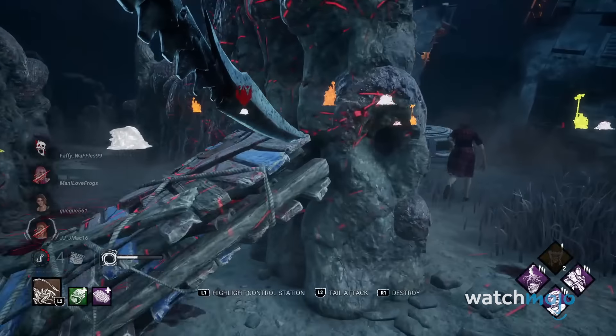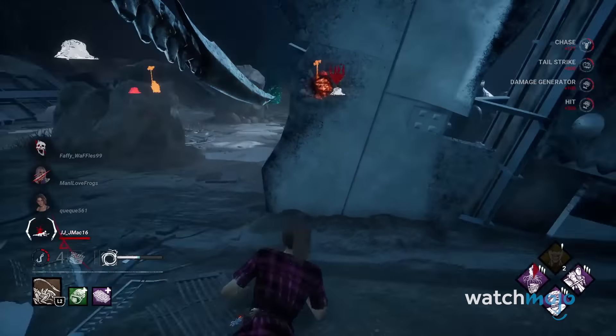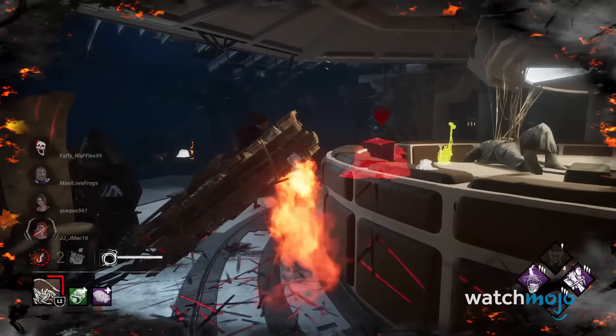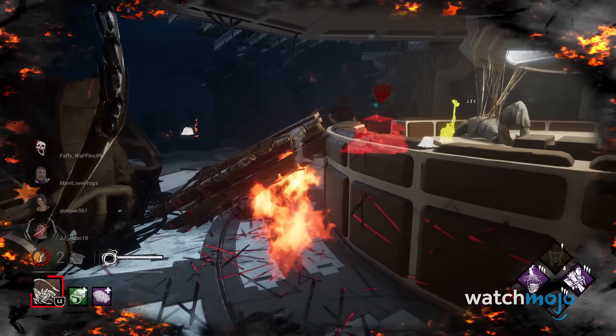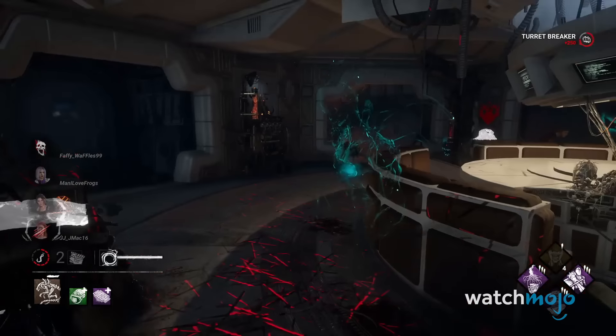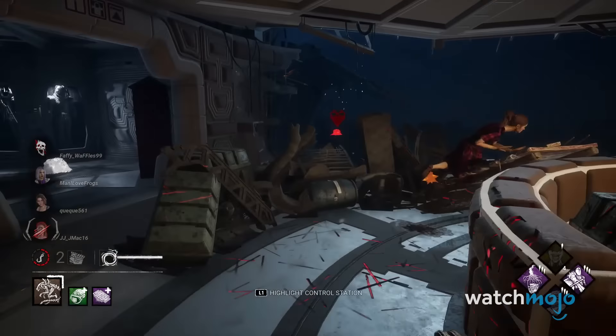But what truly makes the Xenomorph one of DBD's most satisfying killers to play with is its long-ranged tail attack. With its tail, the Xenomorph can injure survivors from the other side of some tiles or objects, and even pallets. So long as you watch out for the flamethrower turrets that can hinder your speed, no survivor will ever escape your fury.